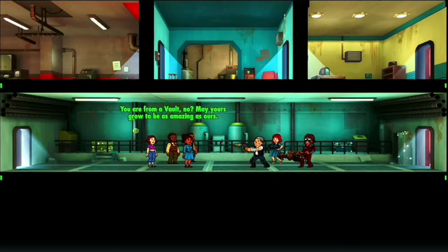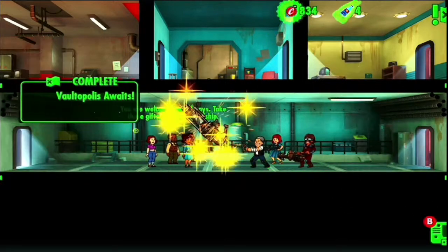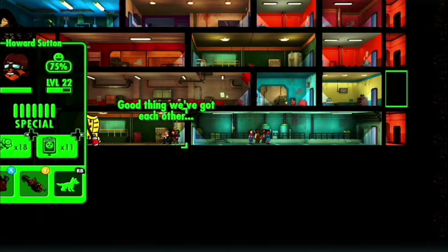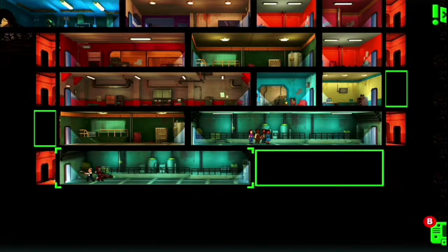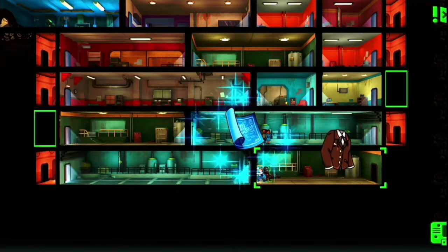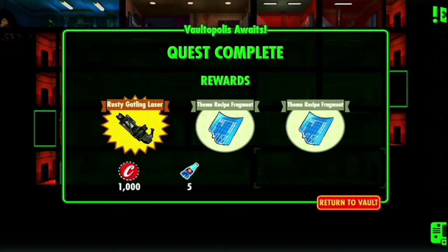You are from a vault? No. May yours grow to be as amazing as ours. You are welcome here, always. Take these gifts and our friendship. Oh, look at that. That's pretty much it. But let's look at what else they got. Let's see if they got any weird secrets in their basement — well, just the lowest level. Just more crap. Was that a laser Gatling gun that they gave us? I think it was. Rusty Gatling laser. That was easy and quick.